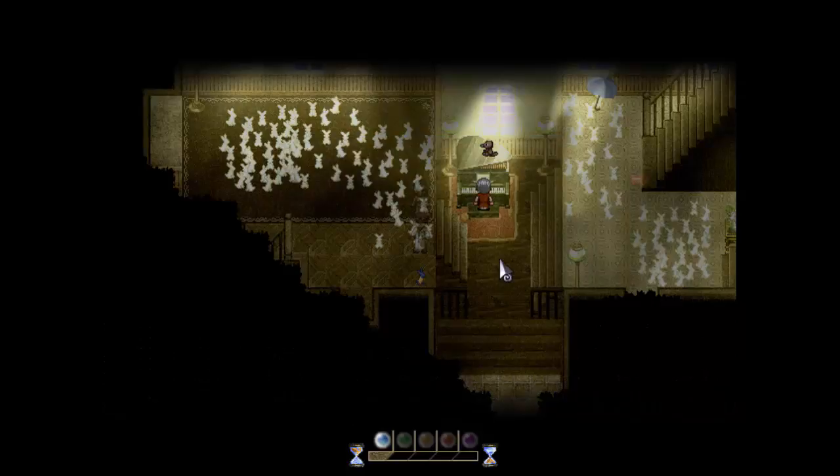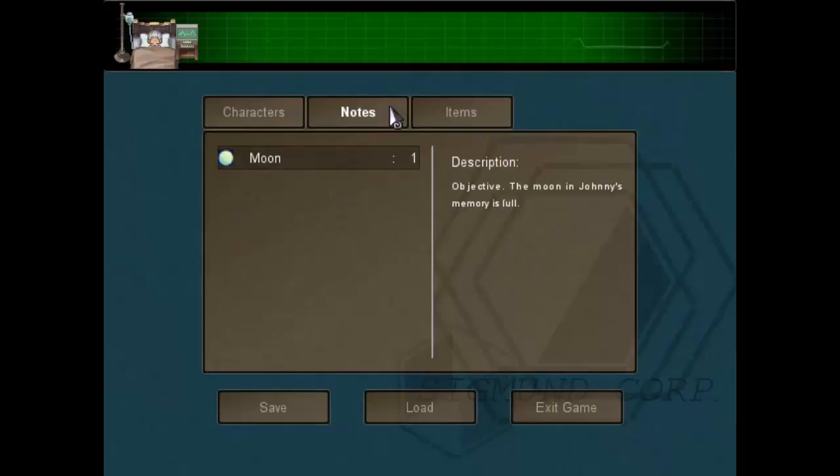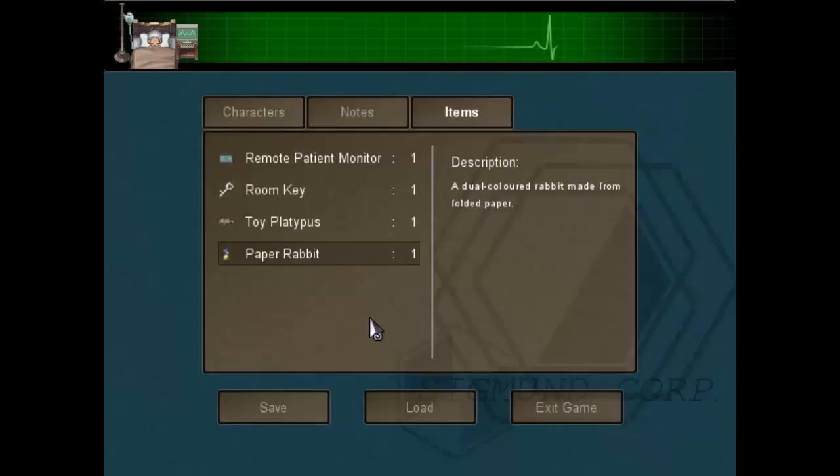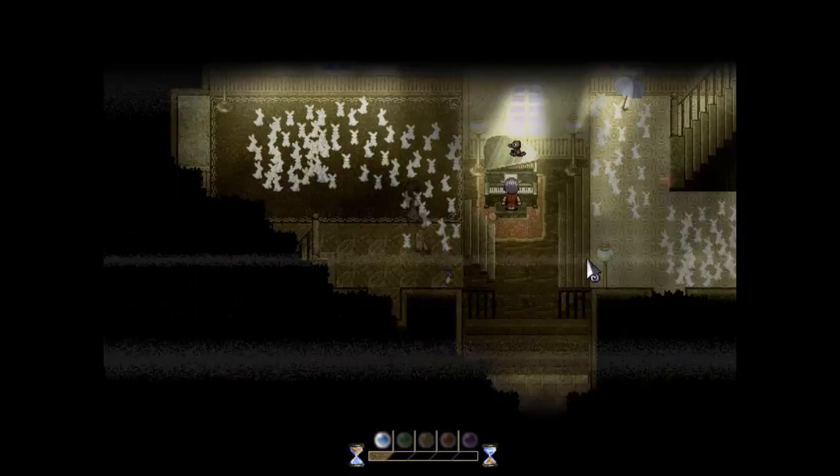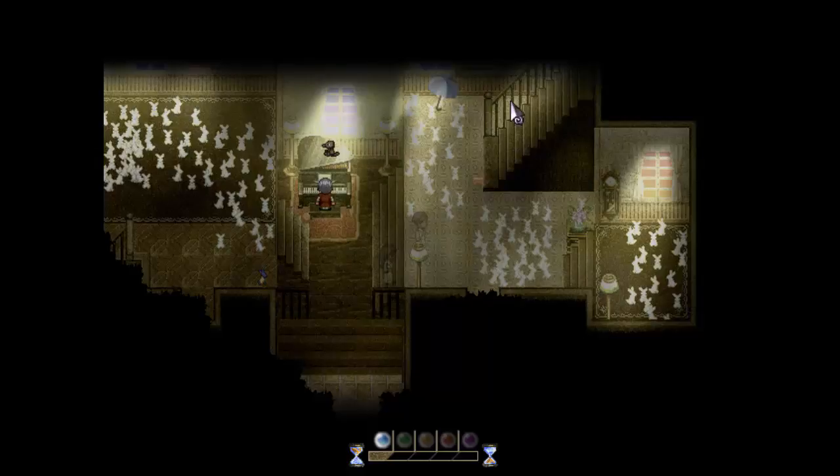So we're Watts with Rosaline. Our objective is to go to the moon. And the toy platypus is on the piano, but I can't click on it. Doesn't seem like we could go anywhere over here. We're like invisible. Let me just check over here. There's an umbrella over here.